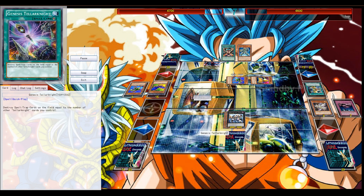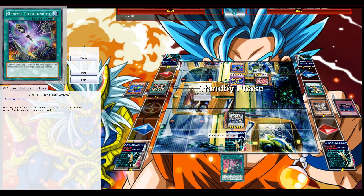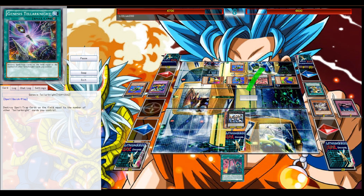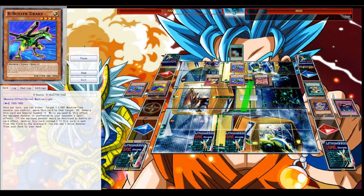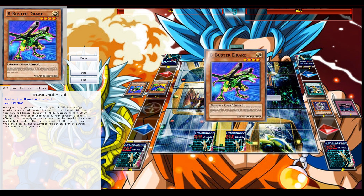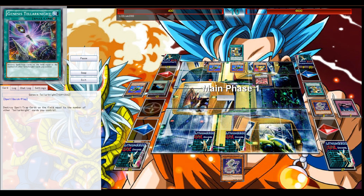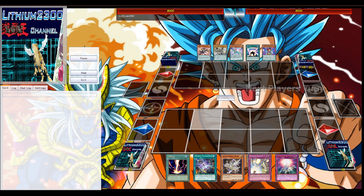I go for Number 86, Giant Hand, which is unaffected by Dragon Buster with 3 materials. But he makes a good move — goes for Cyber Dragon Infinity and equips B to Infinity. Not really sure why he goes for another Dragon Buster since I can just suicide it, but Cyber Dragon Infinity is able to get rid of my beat stick and wins him the game. I lose this one, but great game — that's one of the reasons I still like Drowning Mirror Force in the deck.